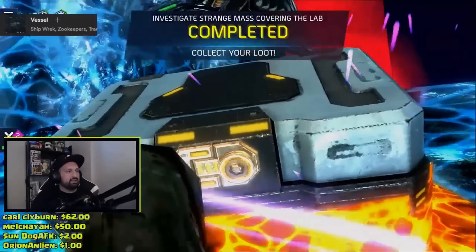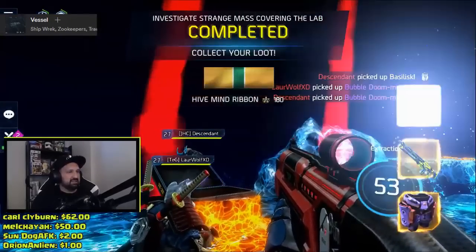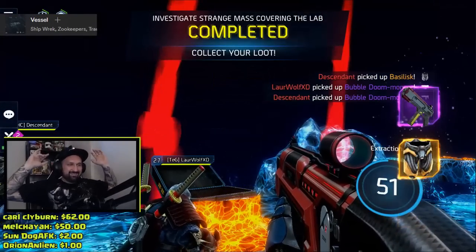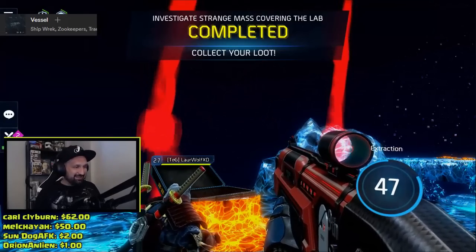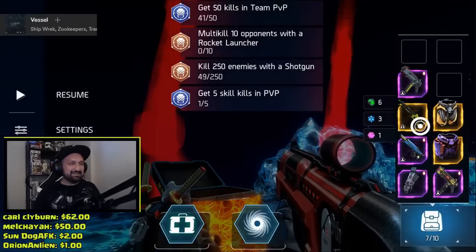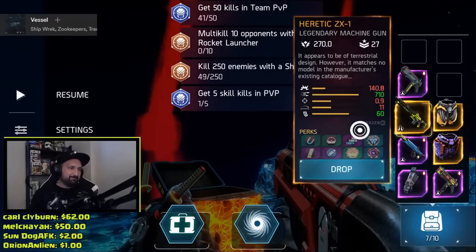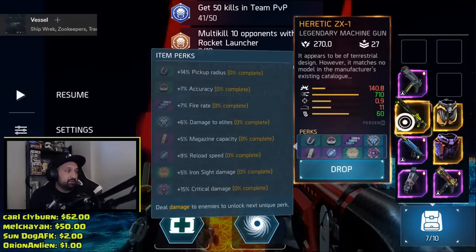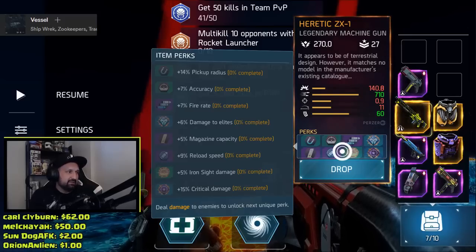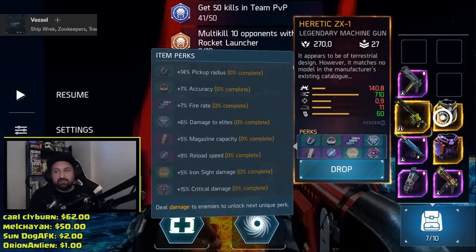All right, can we get it? First try, new leggy, let's go. Yes! Double legendaries and the new machine gun first try! This is crazy. No base damage but we got 15 crits, 6 elites, fire rate, iron sight — pretty good magazine and reload speed too.